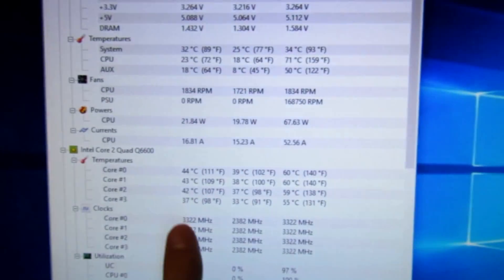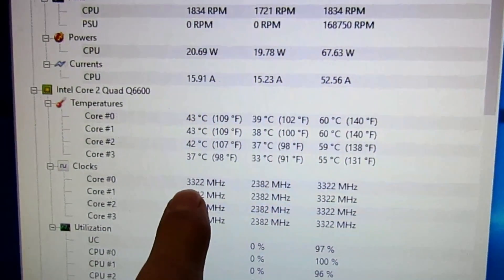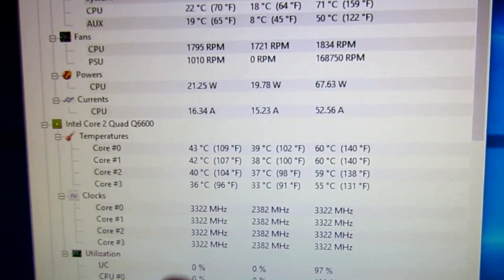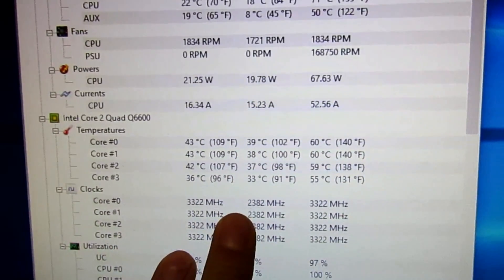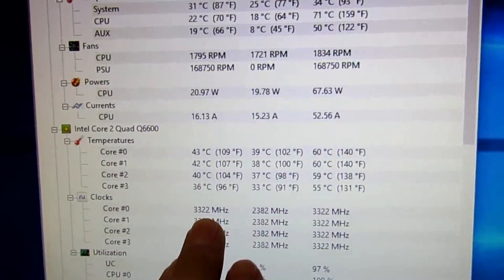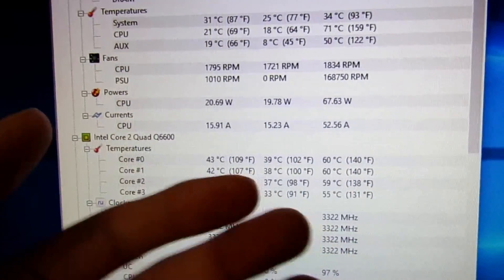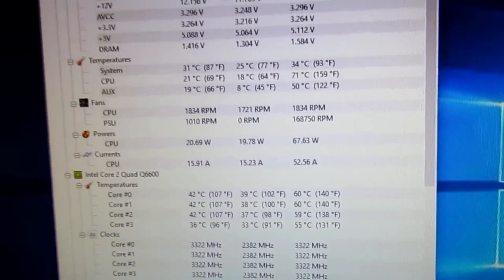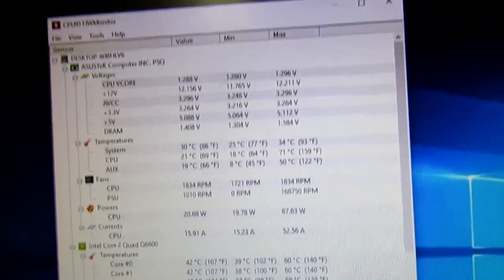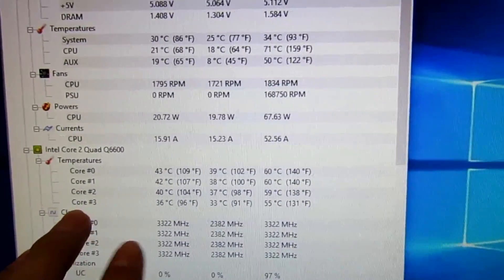Running at 3.3 GHz. The Q6600 stock is at 2.4 GHz, and we're running at 3.3. I tried to run it at 3.4, but it's not stable — you can play for around 10–15 minutes, but then it'll crash and shut down. Running at 3.3 is stable.